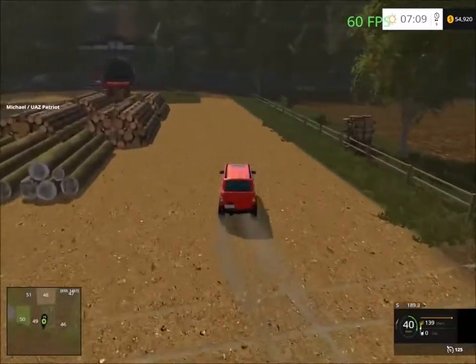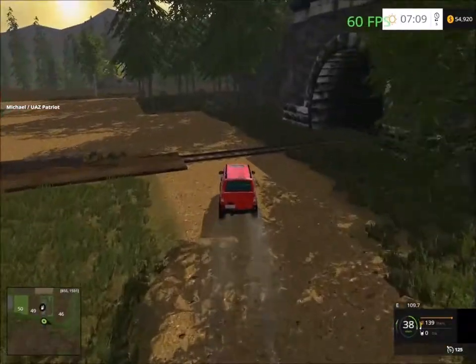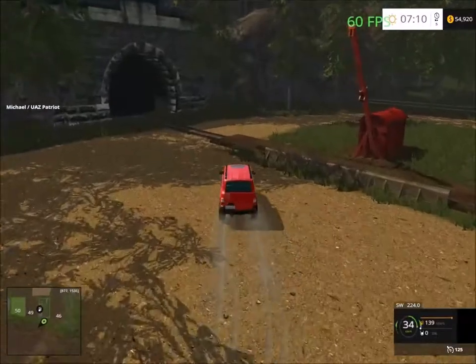There are two sell points here and the lake is at the back this way. At the back you have to drive to unload the lumber into the lake at the sell point over here. We have to head back the way we came because there's only one entrance.